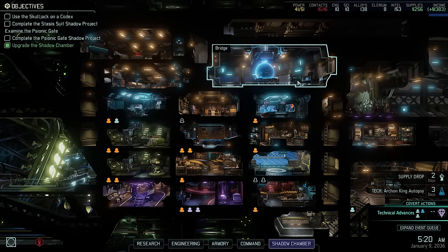Hey there and welcome back to XCOM 2. My name is Pete and today we complete another episode of our Legend Iron Man walkthrough of XCOM 2 War of the Chosen. Last time we left off, it was the perfect moment to take a short break because we had just taken out the Chosen Warlock. The last remaining Chosen is now the Assassin, but we are not going to meet her today.